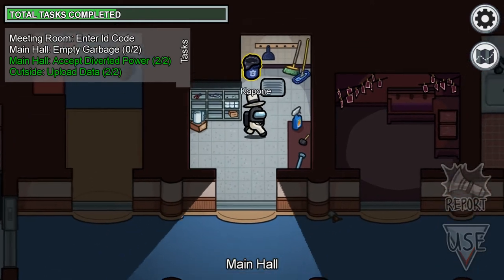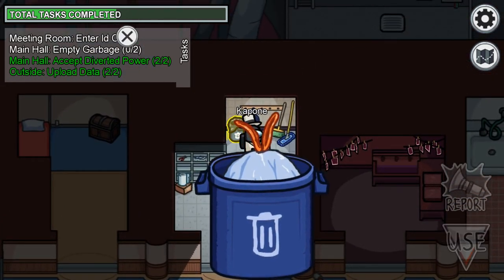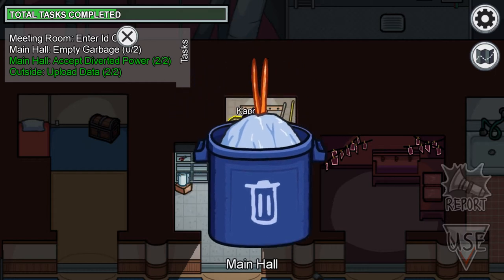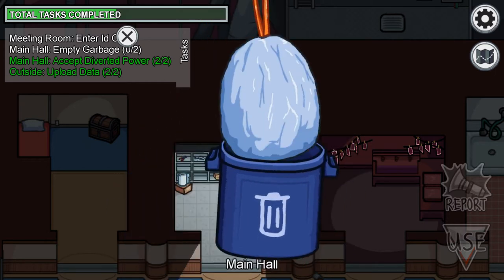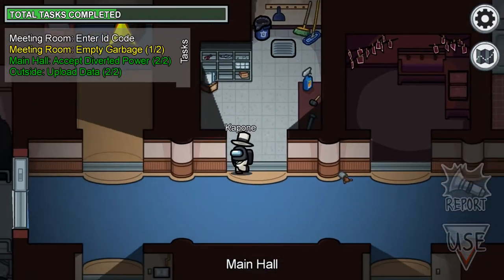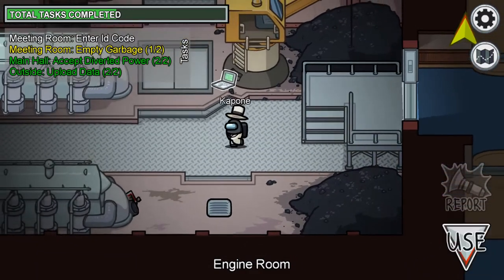There's another basic task right here — just click the button, nothing too crazy. Here's another new one: the garbage can. At first I had no idea what to do, I was trying to click around. Basically what you've got to do is click on the handles — the little top parts of the bag — and you've got to kind of pull it out, wiggle it out. There you go, pull the garbage bag out of the garbage. That's one of the new tasks.